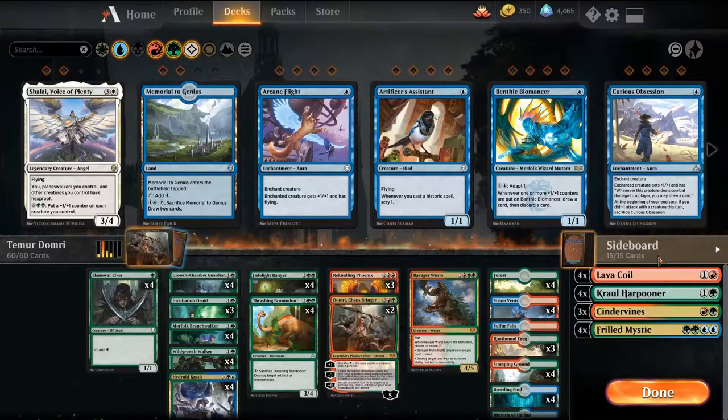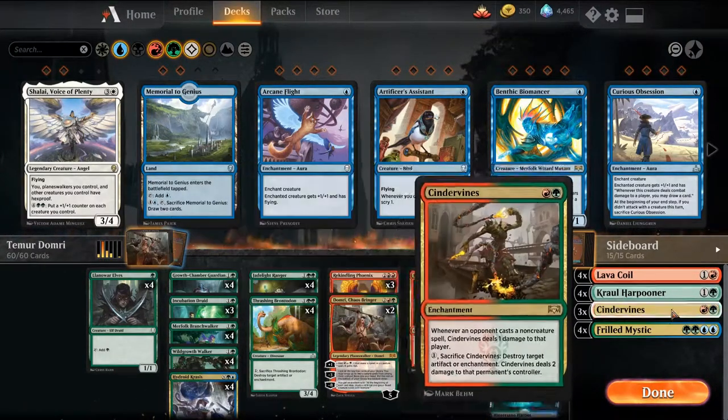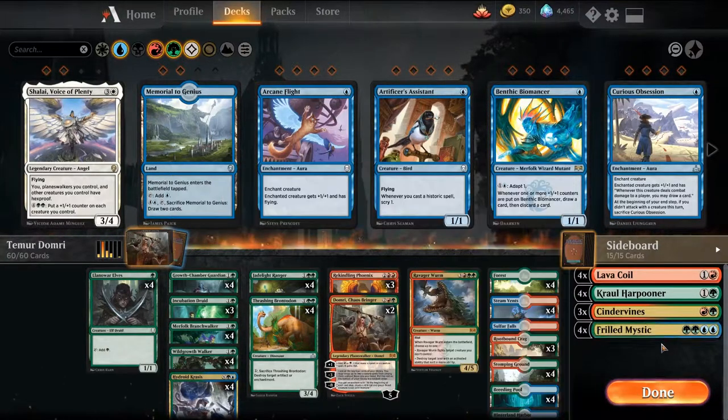The sideboard is pretty simple, one of the easier ones: 4 Lava Coils, 4 Harpooners versus Monoblue or Flyers, 3 Cinder Vines, and 4 Frilled Mystics to play more of a tempo game and to protect our stuff against Esper decks.